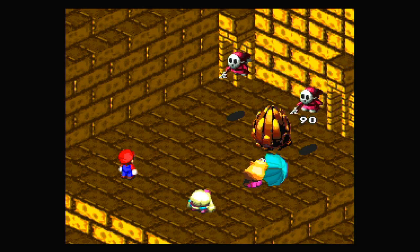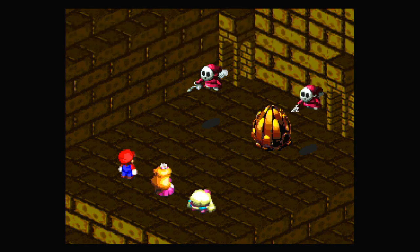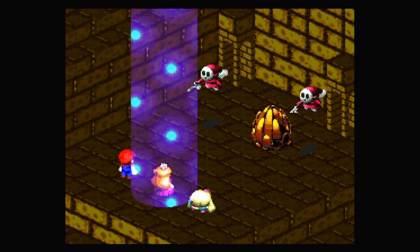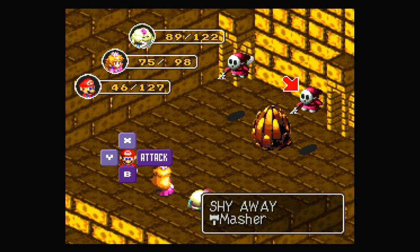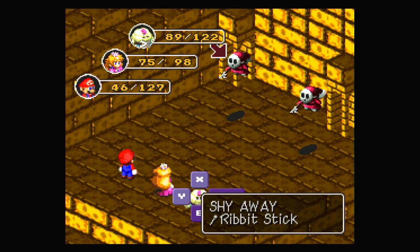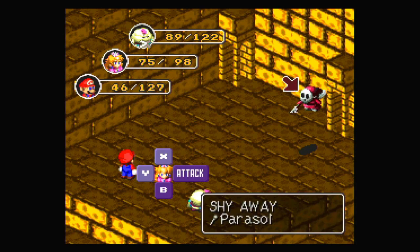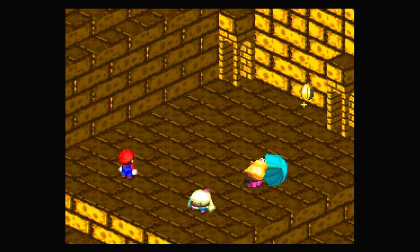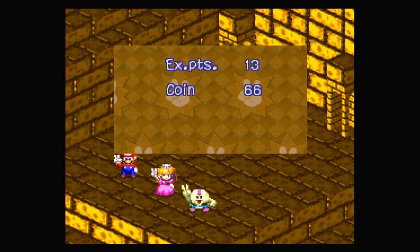Peach, hit one of the Shyways. Mario, hit the thing in the middle again. Okay, there we go — now we just need to take out everything else. Defense up. Can't use Thunderbolt because I've been muted. Lucky. I think this is about done. So we've been getting a lot of coins recently.